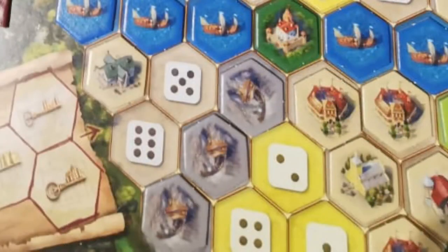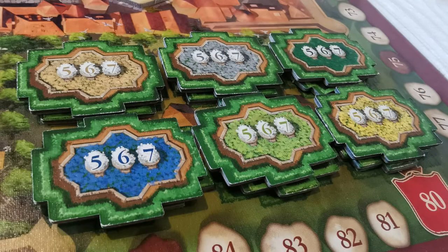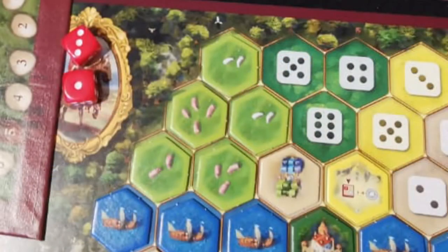The first person to cover a whole color area gets a bonus: five points for first, two points for second. There are green areas for farming animals — if you grab an animal tile and lay it, you get points for the number of animals on it. So three pigs gets you three points, and if you lay another three-pig tile adjacent, you get six points total. If you add another, it builds up again. A different animal type scores separately.